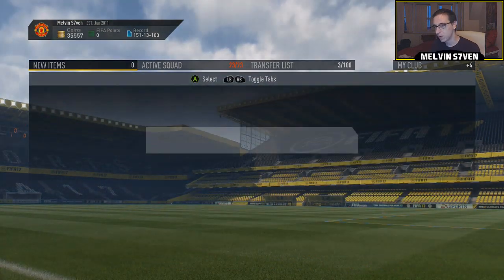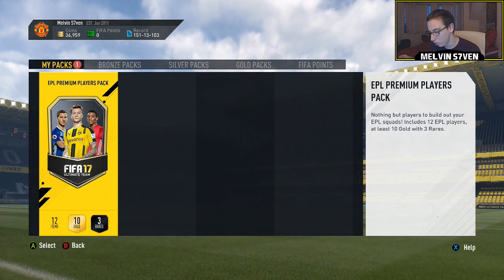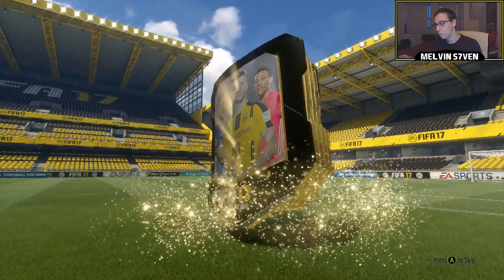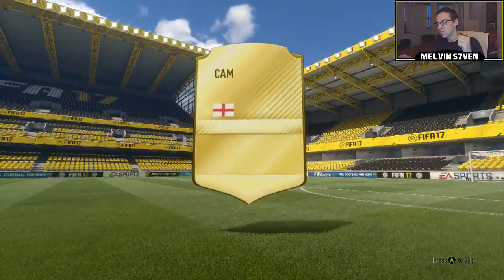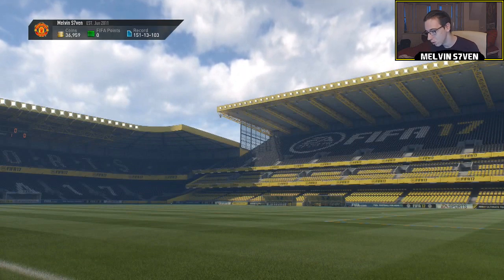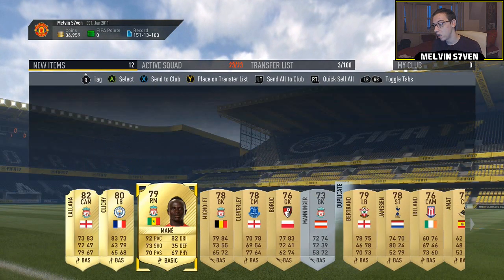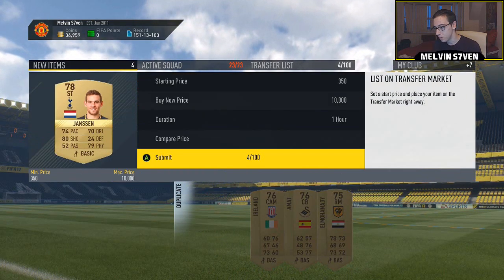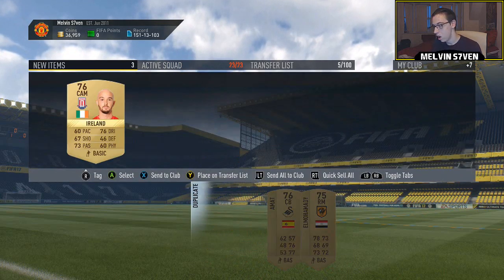Opening the Premier League pack - only three rares, so it's 12 Premier League players and three rares. Please give us a big player - the flair is shite, it's a CAM, it's Llorente, 82-rated. The rare players are Clyne and Marney, who might go for a bit. We've got like four Liverpool players in here. I'll store everything in my club and list all of these because they will sell - there are so many squad building challenges requiring low-rated gold Premier League players. Hopefully you enjoyed - subscribe if you haven't, like the video, peace.